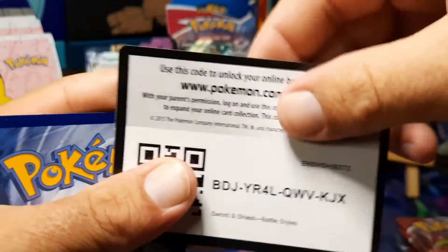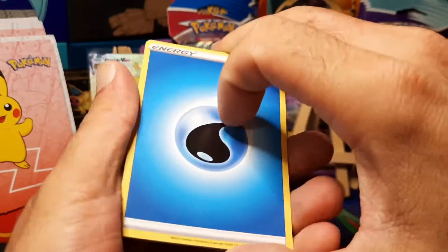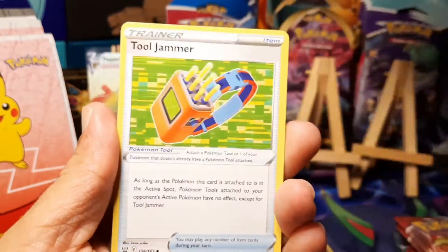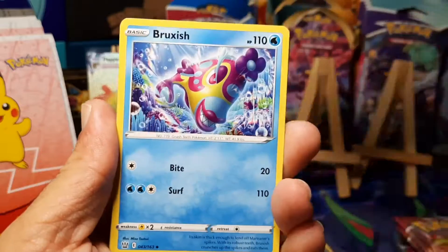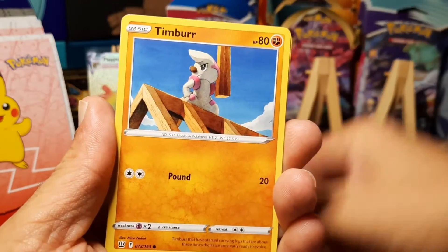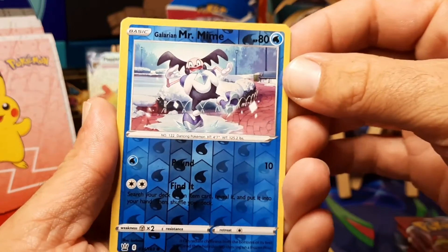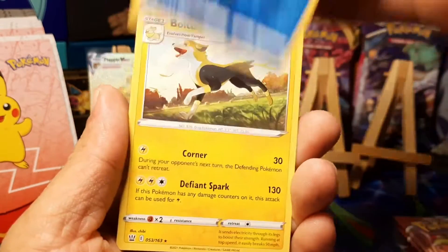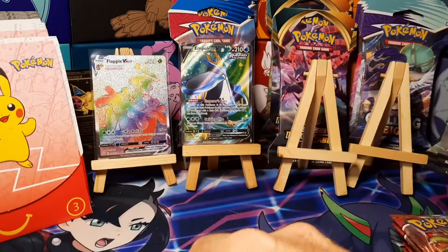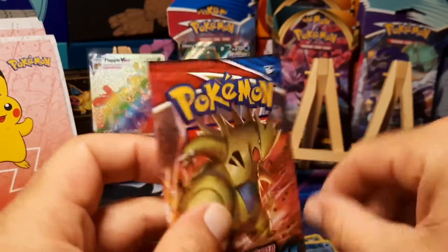Plenty of time to get back into the groove of getting those hits. Pack four: water energy, Morpeko the hangry form, Tool Jammer, Bruxish, Cacnea, Ponyta, Timber, Tepig, Glameow — Galarian Mr. Mime is the reverse, and Boldore for the regular rare. Two and two, fifty percent so far.